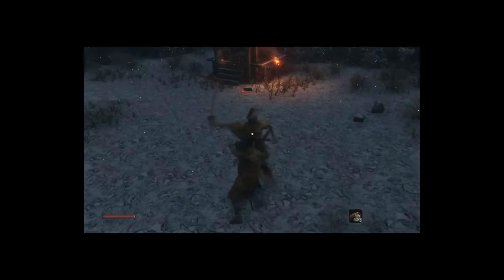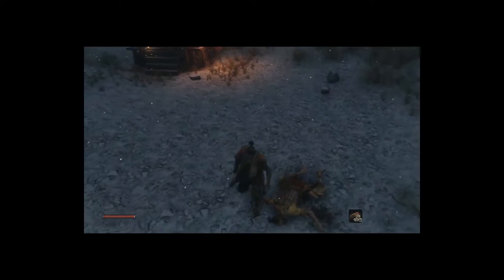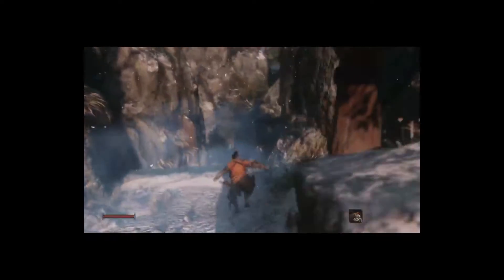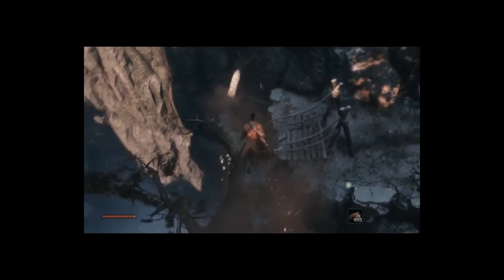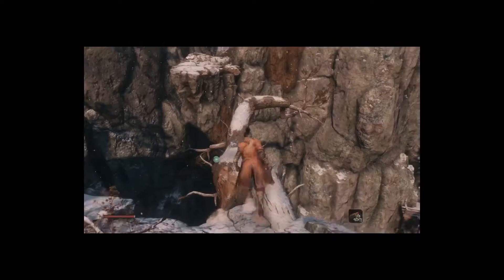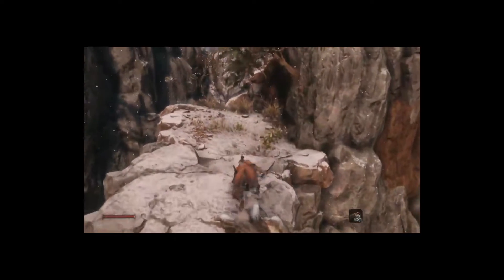Let's take a look at how Sekiro's grapple movement works, especially how grapple animations are handled. When we look at Sekiro's grappling animations, there are three animations for three possible states: grappling from ground to a higher point than the character, grappling from ground to a lower point than the character, and finally grappling in mid-air.